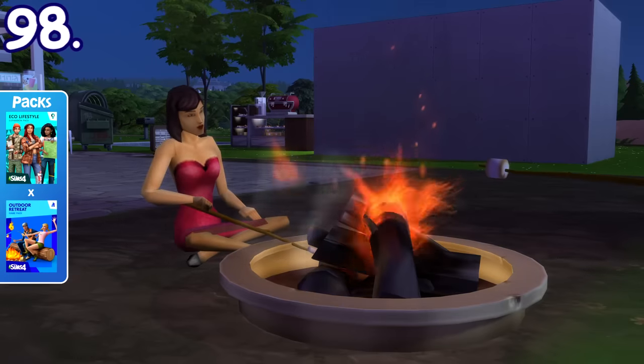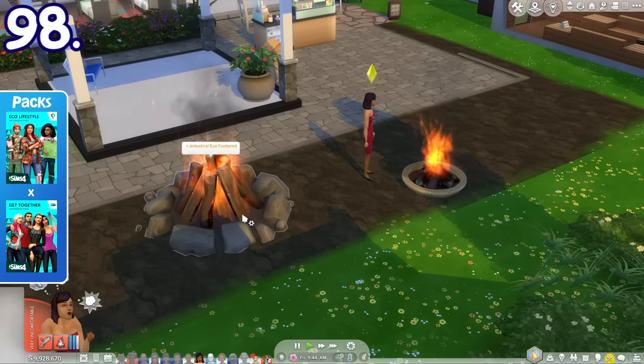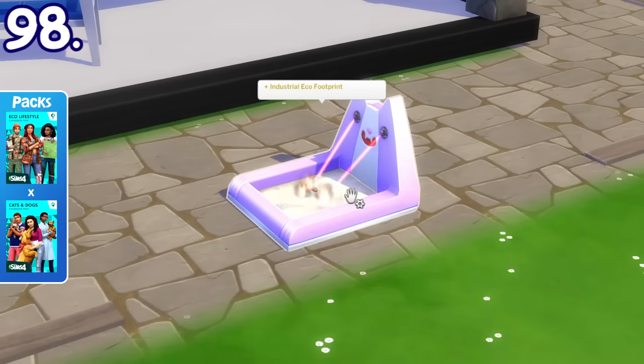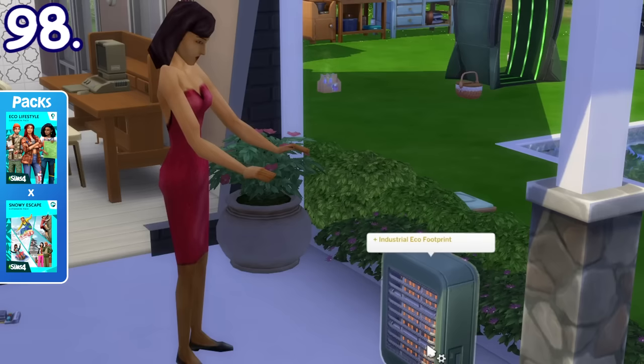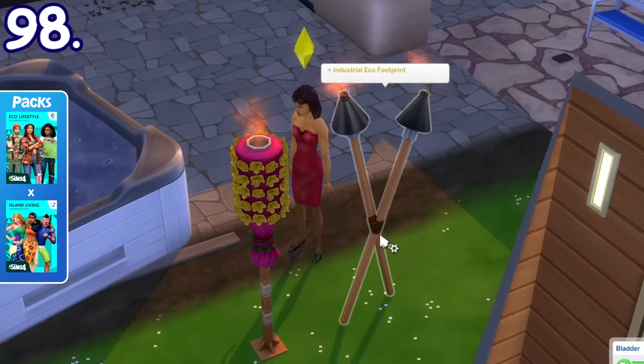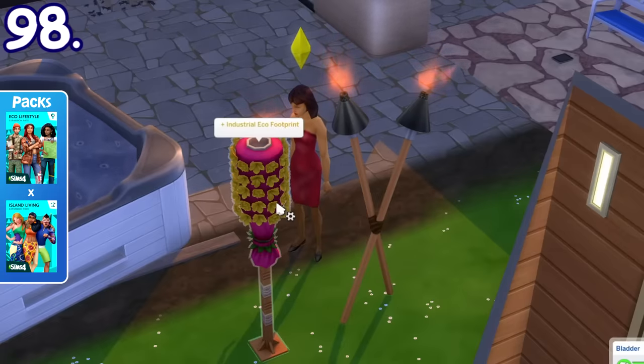Using certain objects from other packs can increase your lot's industrial eco-footprint. For example, lighting up a bonfire and campfire, having a laser cat litter box, activating the space heater, using the cauldron, having a spotlight, and lighting these torches gradually increase your industrial eco-footprint.